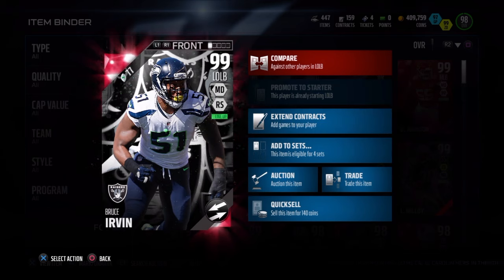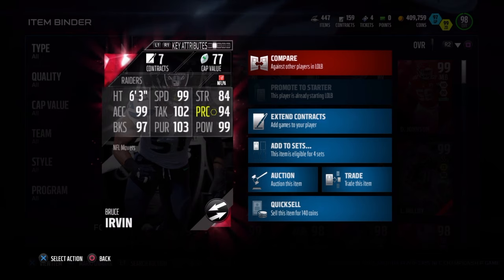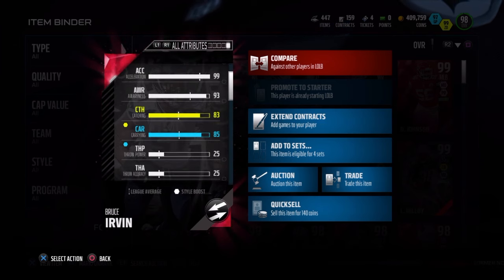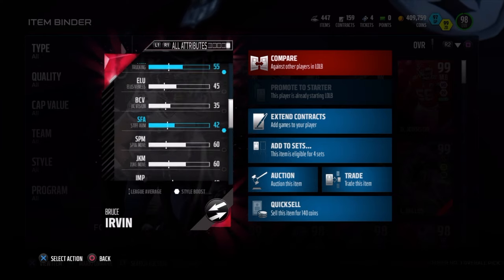The card we're looking at is Bruce Irvin — 99 overall, dual style, man defense, run stuff style, 6 foot 3. His stats: 99 speed, 84 strength, 94 play recognition, 99 hit power, 103 pursuit, 102 tackle, 99 acceleration, 97 block shed, 102 power move, 83 catch, 91 zone, and I believe an 84 or 82 man coverage.